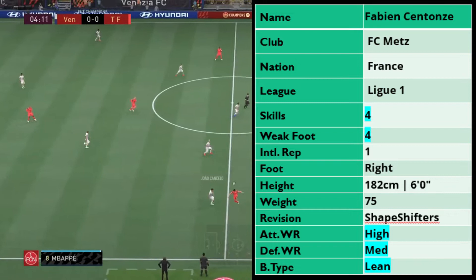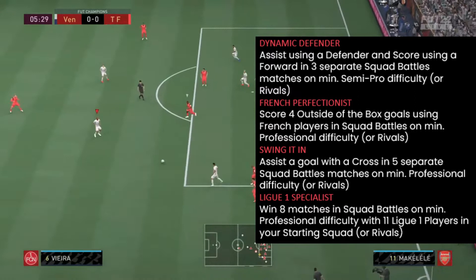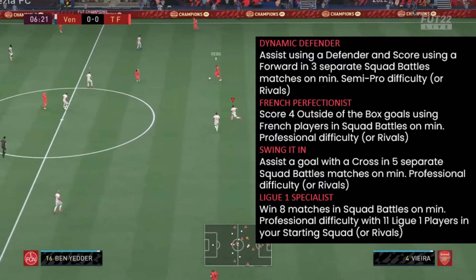There are four objectives with this card: the Dynamic Defender, the French Perfectionist, the Swing It In, and the League One Specialist. You need to assist with a defender, score four outside-of-the-box goals, assist a goal with a cross, and win eight matches — all in Squad Battles or Rivals. Good luck with those; they could be a little painful at this time of year depending on your division.